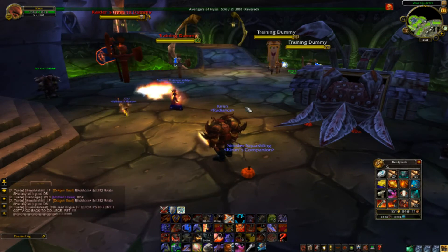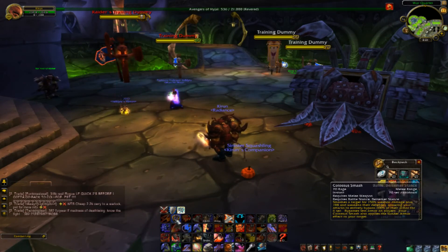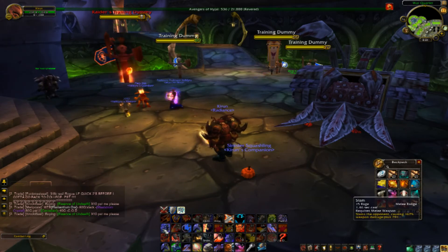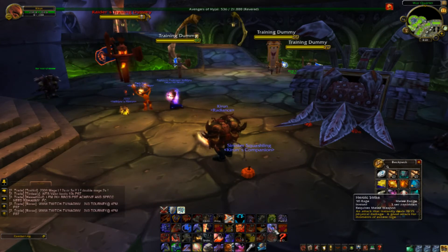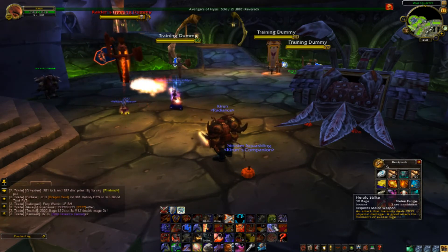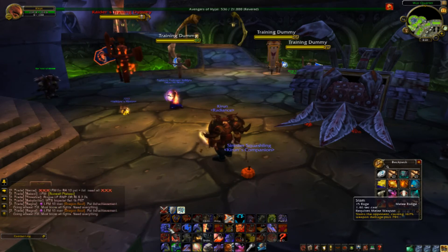The next thing I'm going to go over is the rotation. First of all you want to start off with a Colossus Smash, then you want to go into Bloodthirst, and then you want to go into Raging Blow. After all those three things are on cooldown, you want to spam Slam and Heroic Strike. Heroic Strike does a little less damage but takes more Rage, and it doesn't give you a Global. Slam does a little more damage, takes a Global, but takes less Rage.